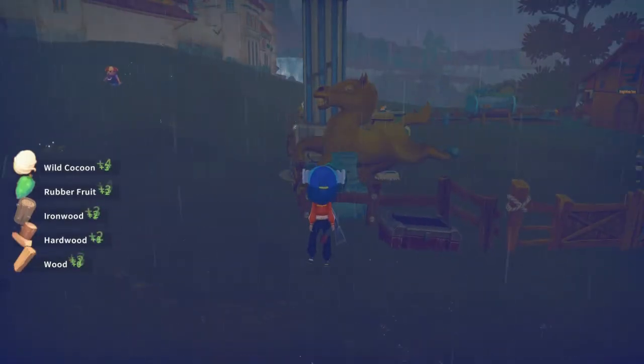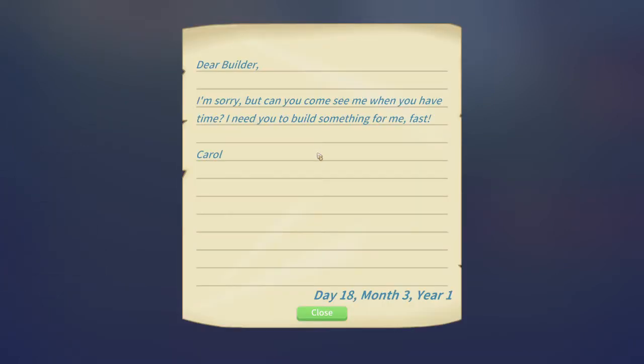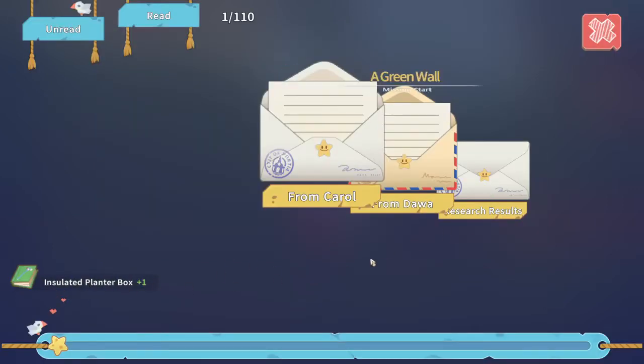Let's check our emails and letters. Carol says dear Builder, can you come and see me when you have time - she needs something built. And Dower writes: in order to keep the desert sand out of South Block, I've been tasked with planting poplar trees south of where the new town will be. Since I can't plant directly in sand, I'll plant them in the tree farm first. I'd like to commission you to make several plant boxes to keep the adult trees in, then we can install them in the desert. I've attached the work table recipe - I'll drop by with the trees in just over a week.